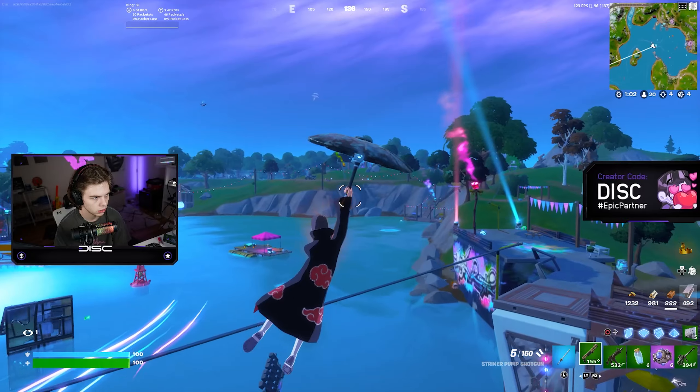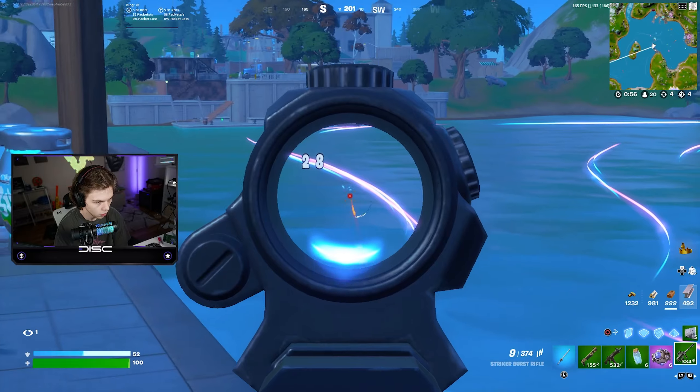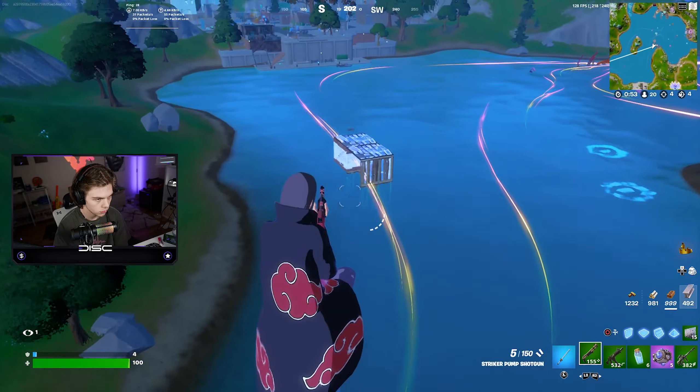All right, so remember, I can only use green weapons with Itachi. That seems pretty easy, but the hard part is actually finding the weapon. Oh, let's go — we already have a green Stinger SMG. I'm going to be pushing everyone in this lobby.